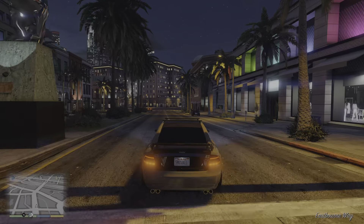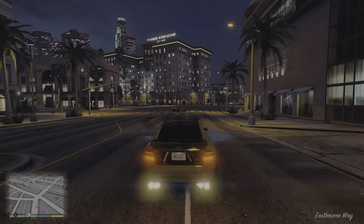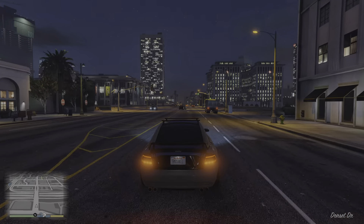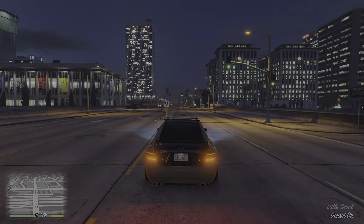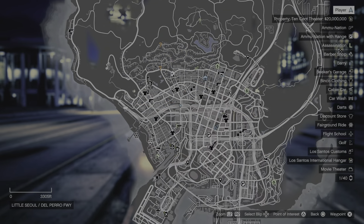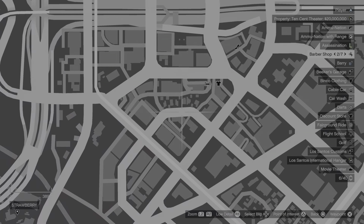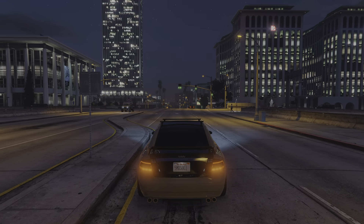You have to make sure you make your way to Franklin's other house, which is Aunt Denise's house. If you want to know where that is on the map, that is right here. So you have to make your way to this location.